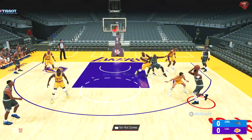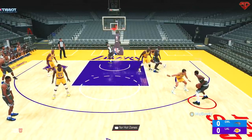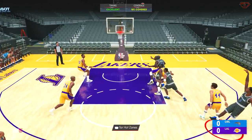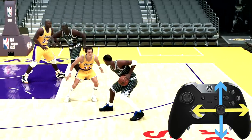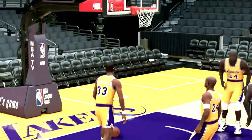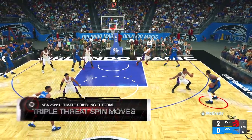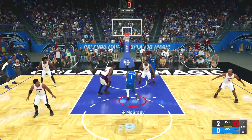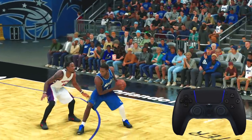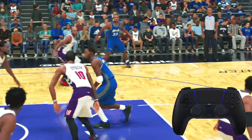The triple threat is deadlier than ever this year, especially when you consider how well people are able to shoot. Tracy McGrady is one of the best players out of the triple threat who've ever lived. Before dribbling, tap the right stick in any direction. You can create a lot of space just by stepping into your defender. But if they press you, try spinning out of the triple threat. To do a spin out or cross spin out, rotate the right stick in a half circle in either direction.